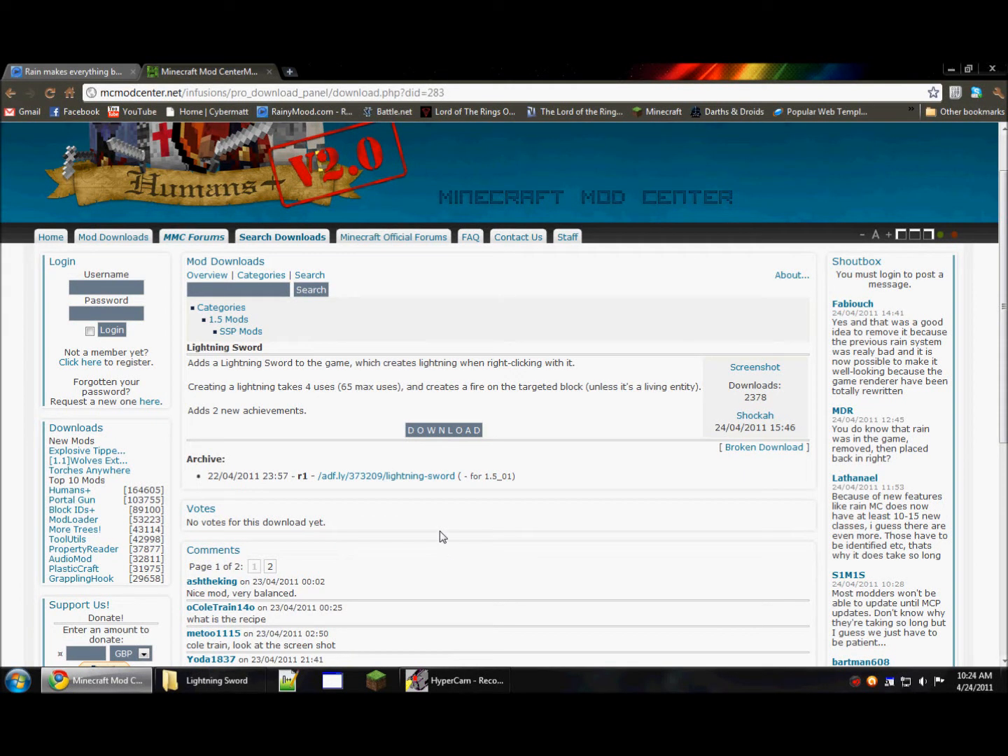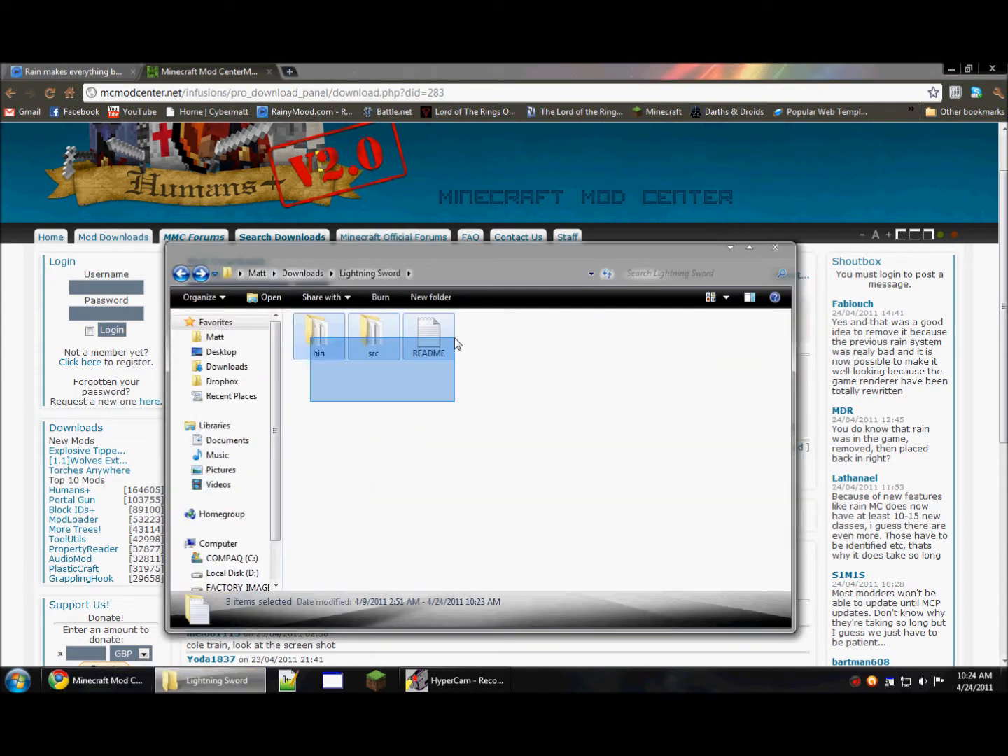Welcome back to MC Mod Testing. Today we'll be taking a look at a mod called Lightning Sword. When you download this mod you will get two files, two folders, and a readme. The bin folder contains the files that you want to put inside your Minecraft.jar.